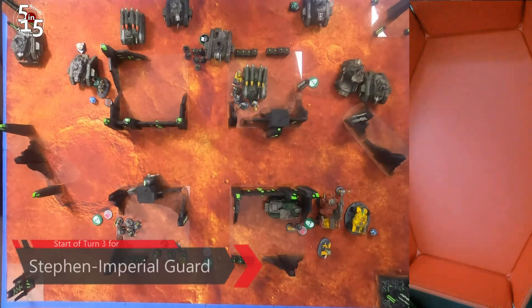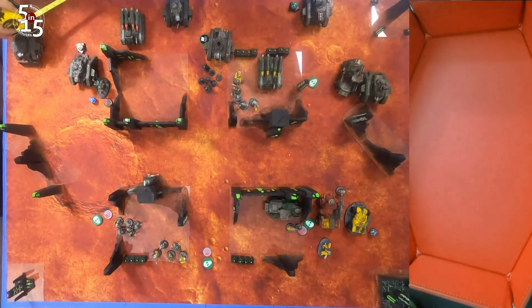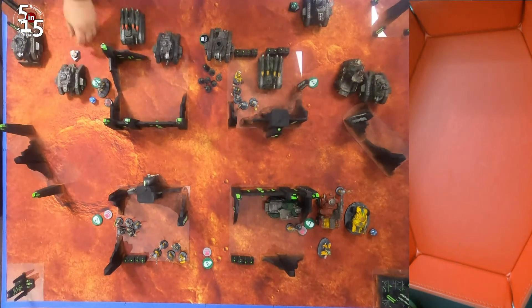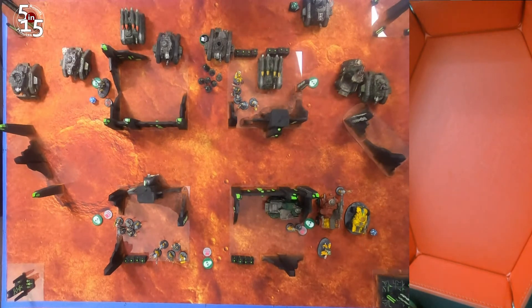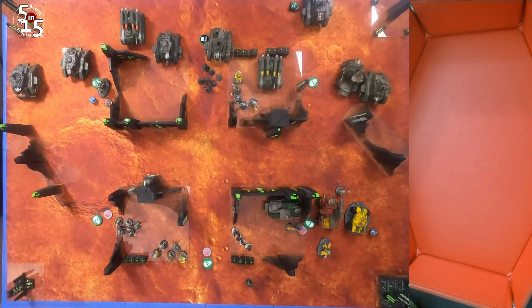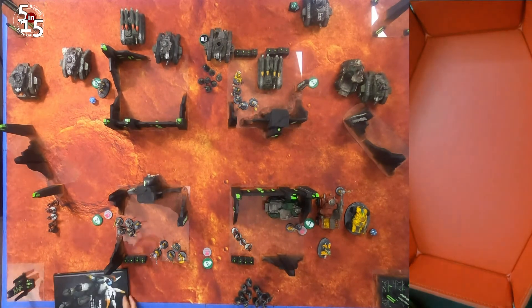Going into turn three, I'm going to really put the death knell, final hammer blows into Adam. I'm going to drop my Scions in his backfield using the Iotan Gorgonnes stratagem Daring Descent, bringing my command squad of four melta guns in right beside his last transport in his backfield. Being in melta range, I'm going to gun down all of his squads on the objectives, and then bring another Scion squad in on the far left to knock his banners off. Unfortunately, after the hammering Adam has taken all game and not being able to kill a single tank, there was no way to block Steven's deep strikes from doing whatever he wanted in the backline.